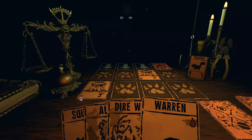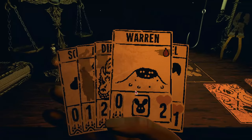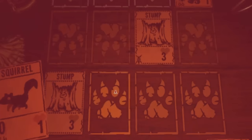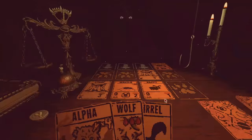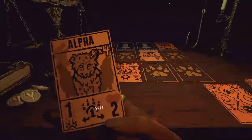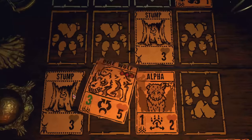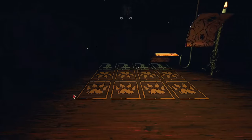Alright, we've got our first battle here. And of course, we're gonna always draw the Warren, because it's our only One Blood cost card. That's how Fair Hand works. So I can summon the Dire Wolf right away here, no problem. And we should also be able to summon the Alpha as well. So that's just an easy one-shot, Leshy dead.